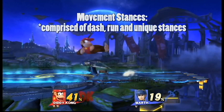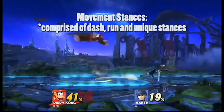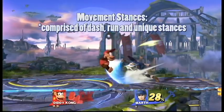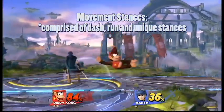You may ask what other stances lower your hurtbox. Some movement stances actually do just that — these are comprised of dash, run, and some unique stances characters may have, like Sonic's spin dash. This, coupled with pivoting, can allow for some unconventional but powerful punishes.